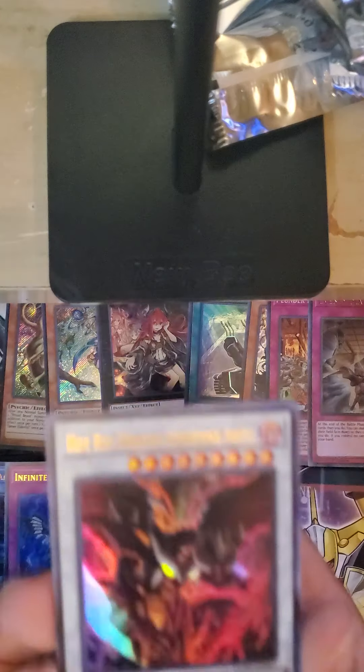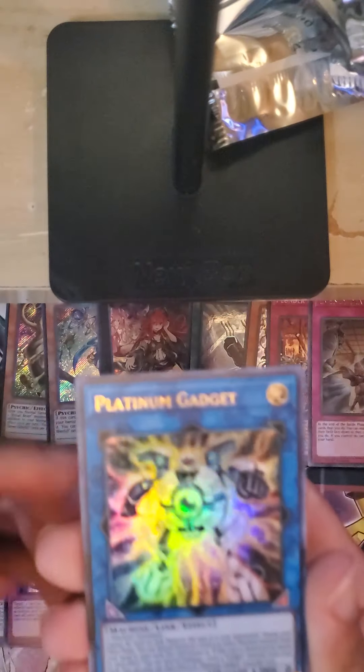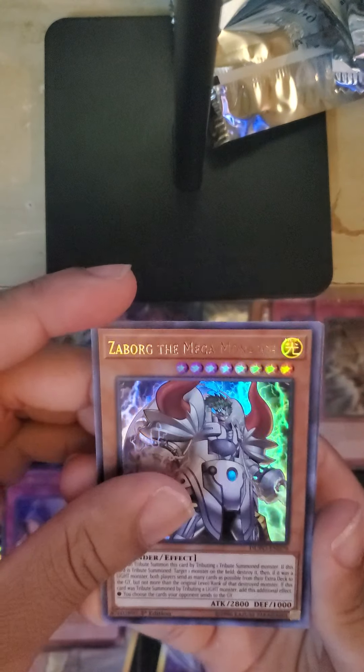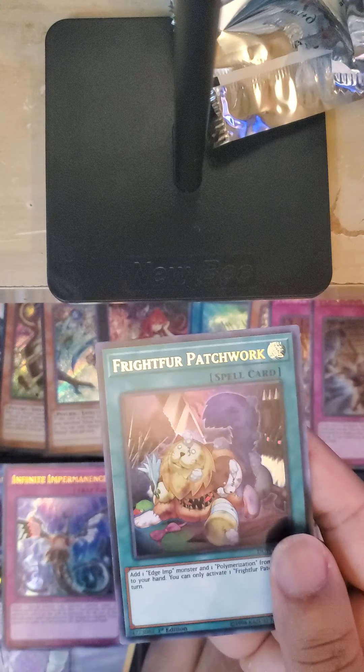Lefty Driver, Hot Red Dragon Archfiend Abyss, and we have Platinum Gadgets. We got Zaborg the Mega Monarch and Frightfur Patchwork.